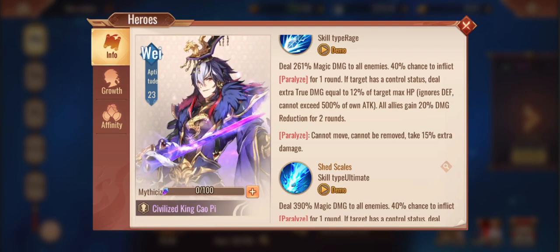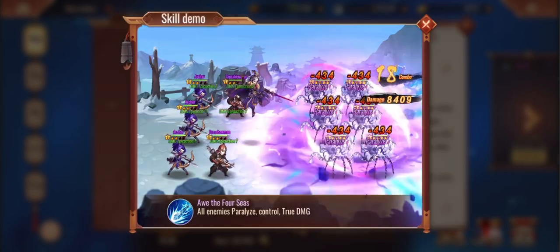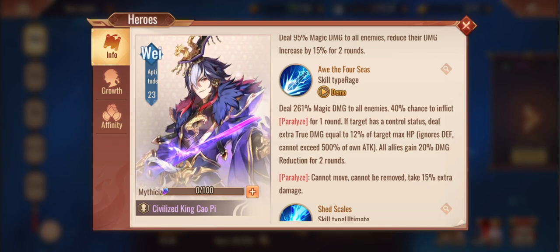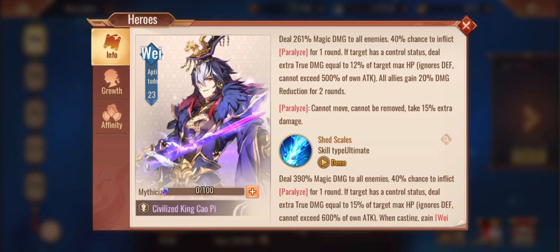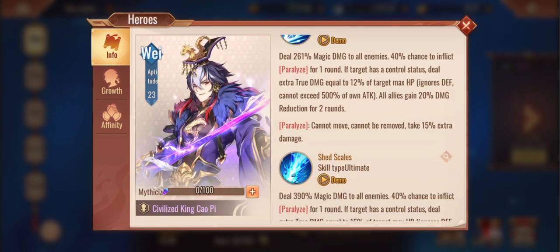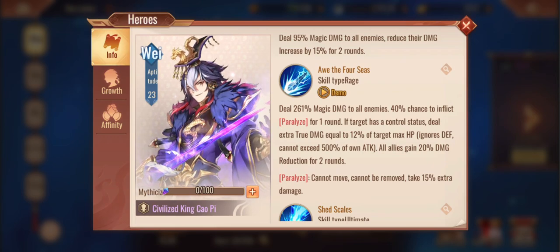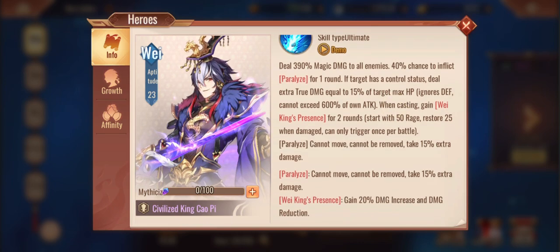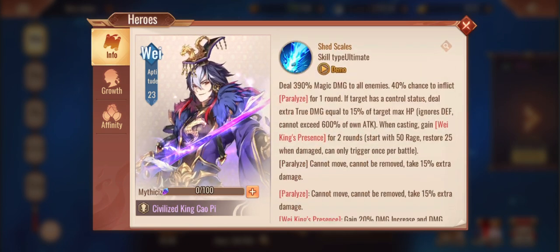40% chance to inflict paralysis for one round. If target has a control status, deal extra true damage equal to 12% of target's max HP. All allies gain 20% damage reduction. Control status and Shao Pi go together like a PB&J. One-round paralysis and he hits everyone - you're going to be my slot one. You are so broken - cannot move, cannot be removed, takes additional damage. You are slot one, and Papa Choo is slot two.